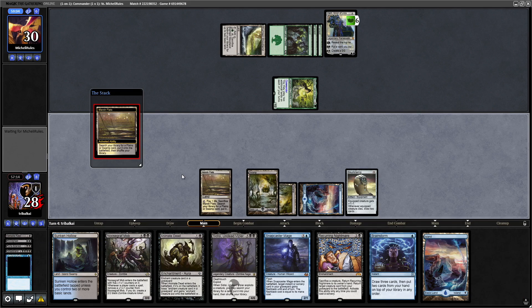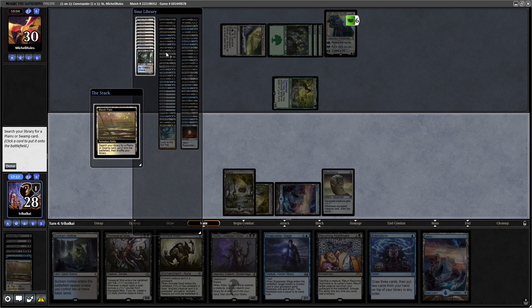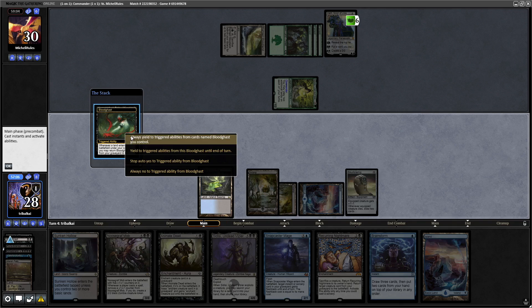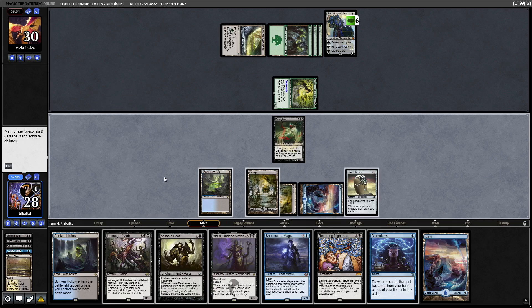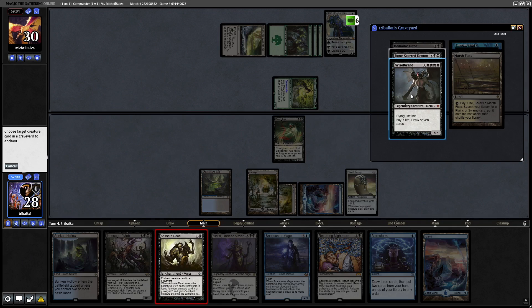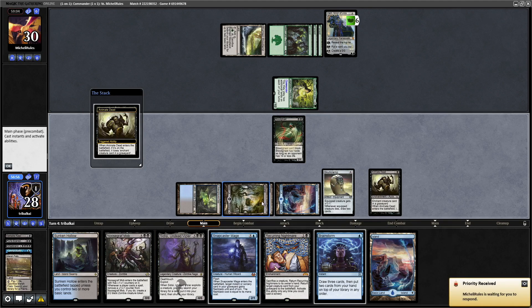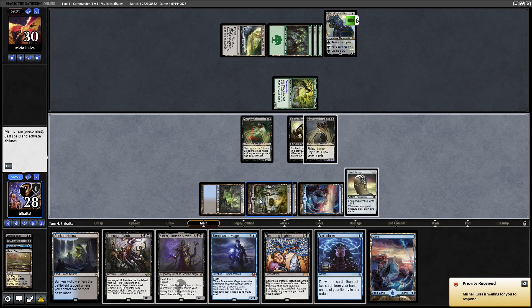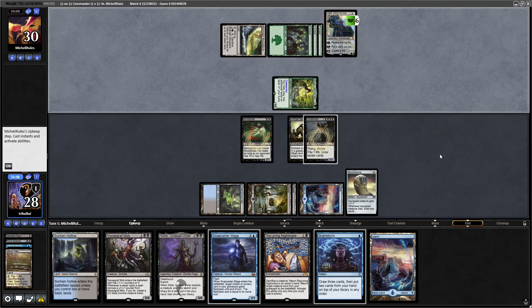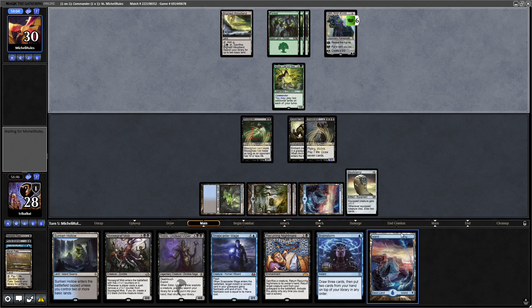Then we'll crack the Marsh Flats and get a land to play — just the Underground Sea — that will trigger the Blood Ghast again. Not going to clamp it this time though; that can just set us up for next turn. Let's go for Animate Dead onto the Griselbrand here, because apparently we're not drawing enough cards. Then we'll leave it at that — not going to pay the life just yet, we'll see what our opponent does first.